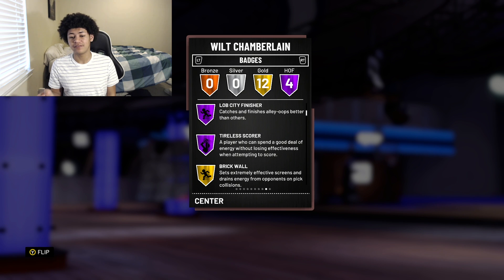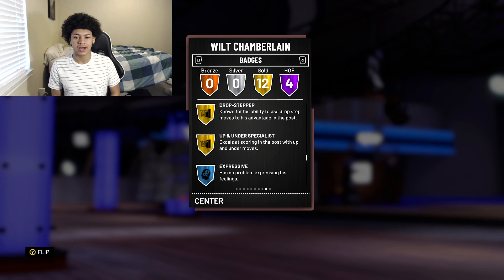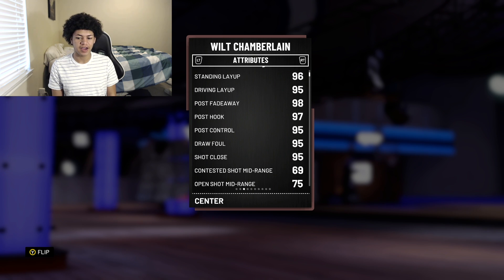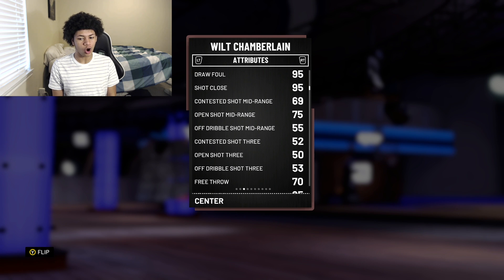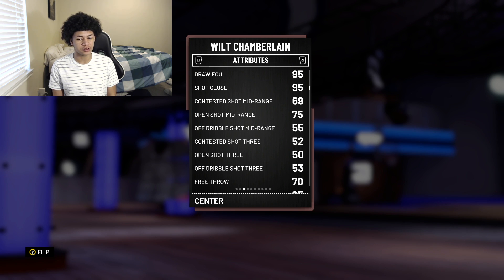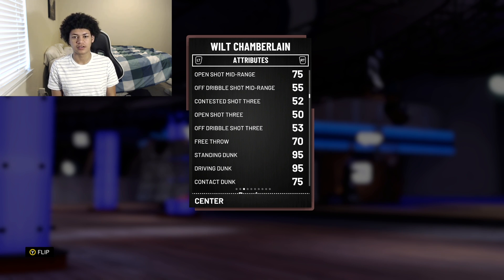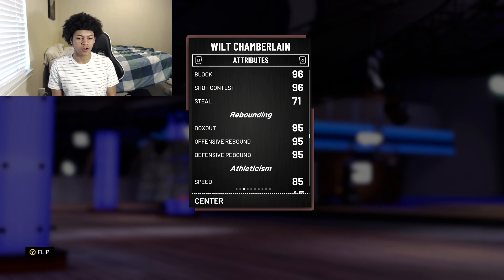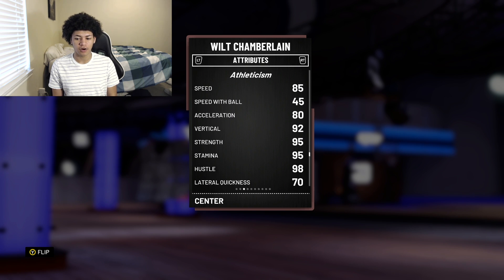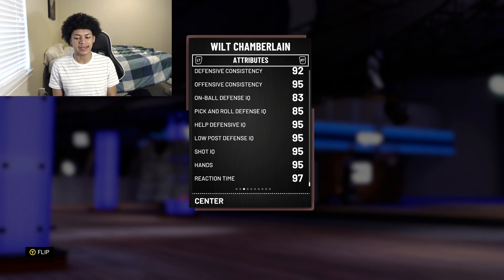The Opal comes with like 17 Hall of Fame badges. He also comes with 12 gold badges: Brick Wall, Bruiser, Catch and Shoot, Chase Down, Difficult Shots, Rim Protector, Hustle Rebounder, Break Starter, Relentless Finisher, Post Technician, Drop Stepper, and Up and Under Specialist. His stats: 96 standing dunk, 95 driving layup. Post game is really solid — 98 post fadeaway, 97 post hook, 75 open midrange, 50 open three. With coach and shoe you can get him to a 60 open three. 70 free throw, 95 driving dunk, 95 standing dunk, 75 contact dunk, 44 ball control. Defense is really solid: 96 blocks, 96 shot contest, 95 rebounding across the board, 85 speed, 45 speed with ball, 95 strength, 95 stamina, 70 lateral quickness, 92 defensive consistency, 95 offensive consistency, and 97 reaction time.